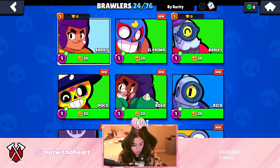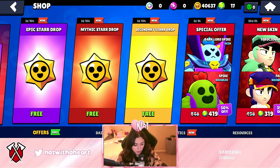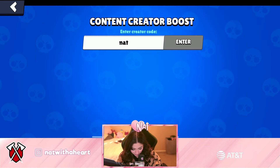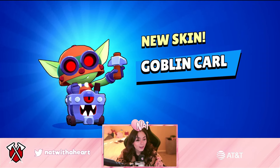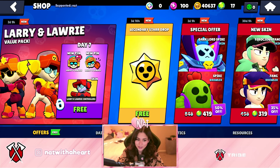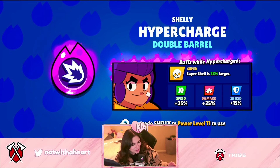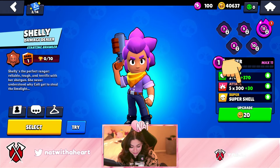We are now on our last account — 24 out of 76 brawlers. We have Amber, that's very interesting, and we have Surge as well. Give us something good please. I know what I'm doing wrong — we have to put in my code. There we go, now we are gonna get the best. Every star drop is gonna be the best. We got a new skin — Goblin Carl, that's a good one! Mythic star drop with my code — Penny thumbs up, that's nice. The last star drop — legendary star drop, please Brawl Stars. Brawler, legendary brawler. We got a hypercharge on a brawler we actually have! My Shelly is at power one and we need to get to power 11 to unlock it, but that's freaking amazing. What a way to end it.